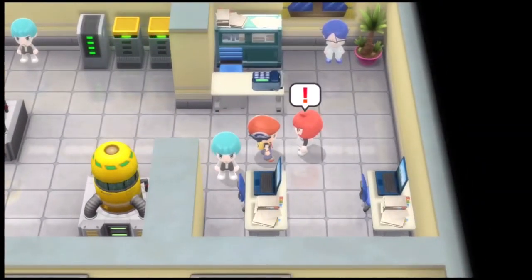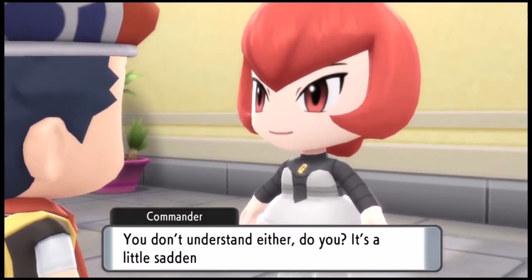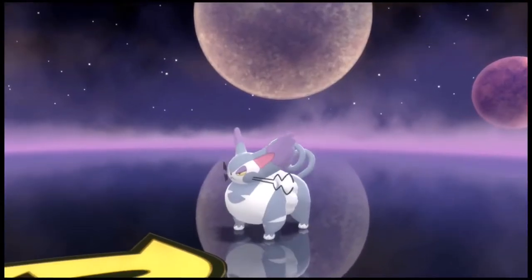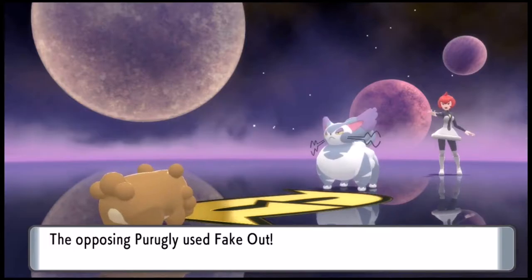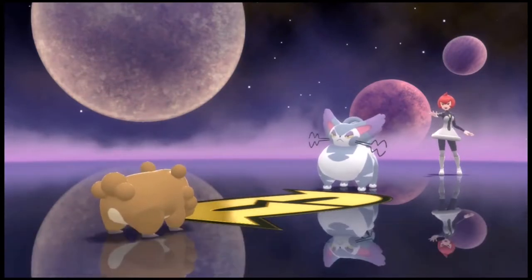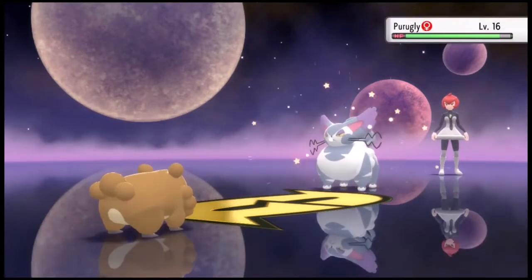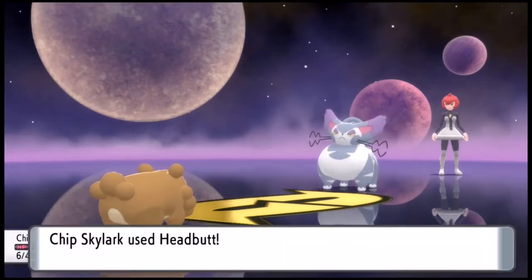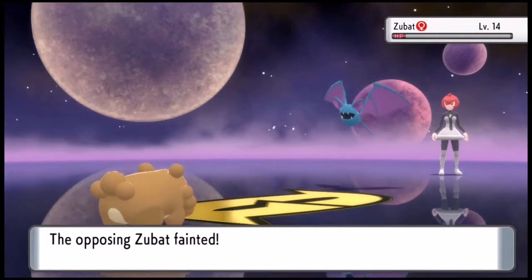I'm a little worried about her Purugly at this point. She starts off with Zubat, but it U-turns right into Purugly, so we're starting off real hot. I get my Workup in, though. She hits me with Fake Out, causing me to flinch, then Thief, bringing me down to low HP. We break the confusion, use Pluck, take its Oran Berry to heal back up, and take it out with Headbutt. Zubat comes back in, but one Headbutt takes it out too.